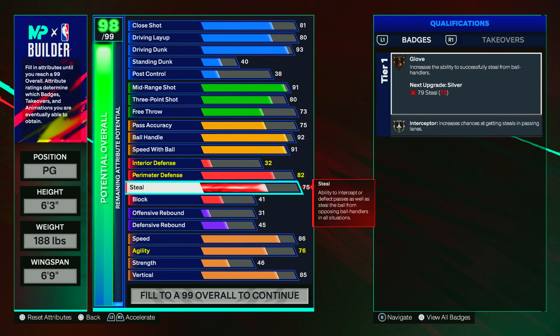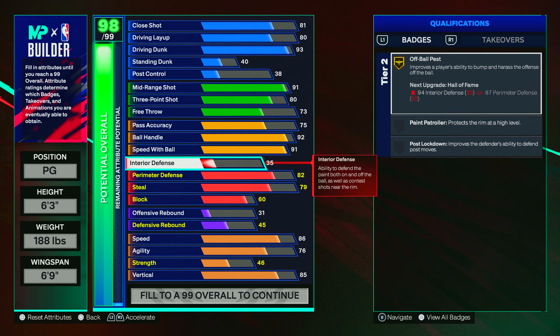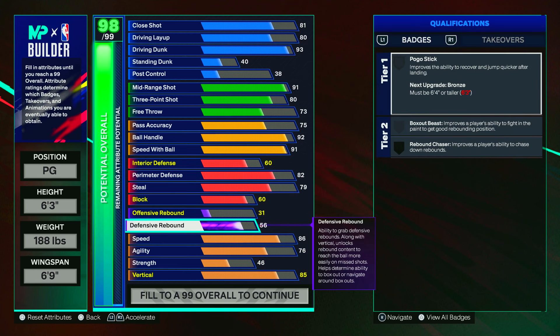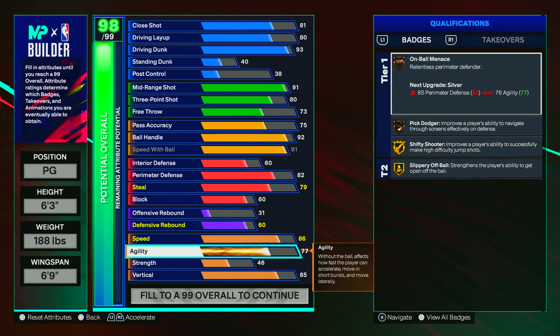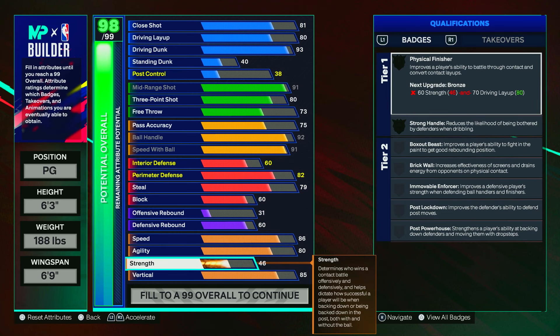For the defense aspect of this build, I'm going to put a little bit of defense on. I'm going to have an 82 perimeter to get challenger on silver, and a 79 steal to get interceptor on silver and glove on silver. Most of the time, all my attributes are going to go into dunking, mid-range, and playmaking on this build. But we can still have some defense when it comes to interior block, and we have a little rebound — 60 rebound can get the job done.